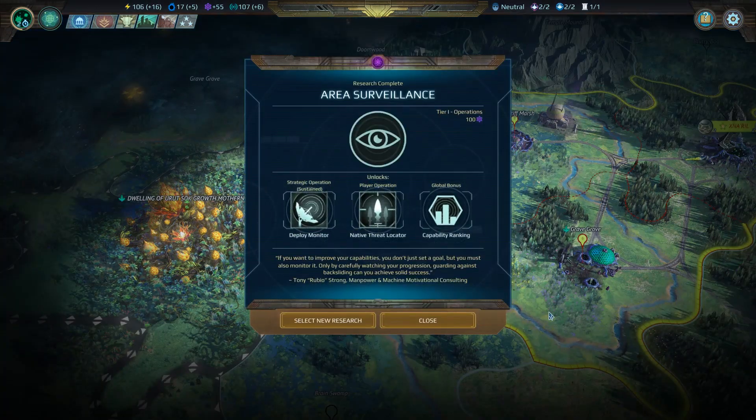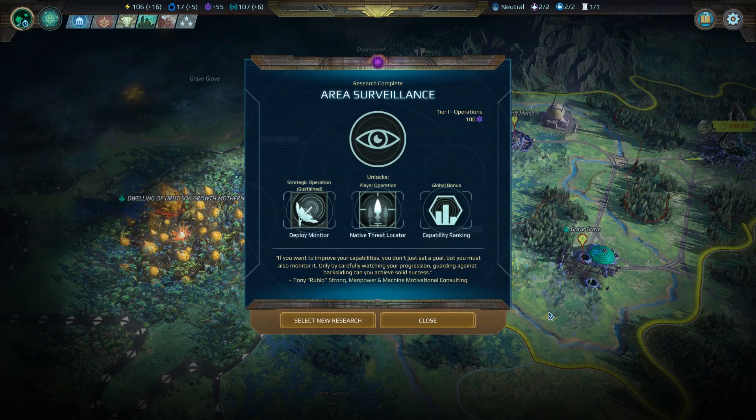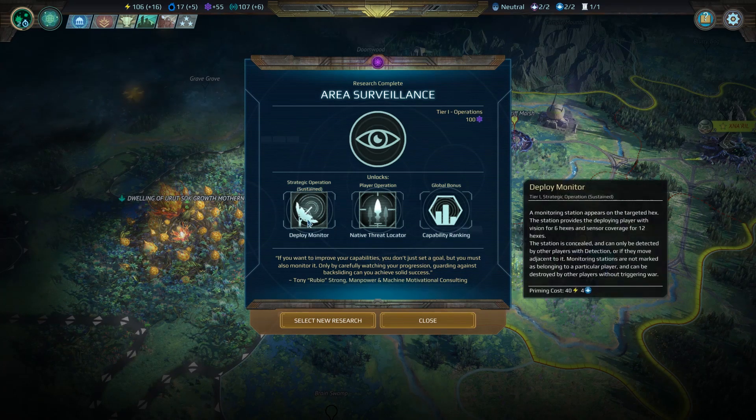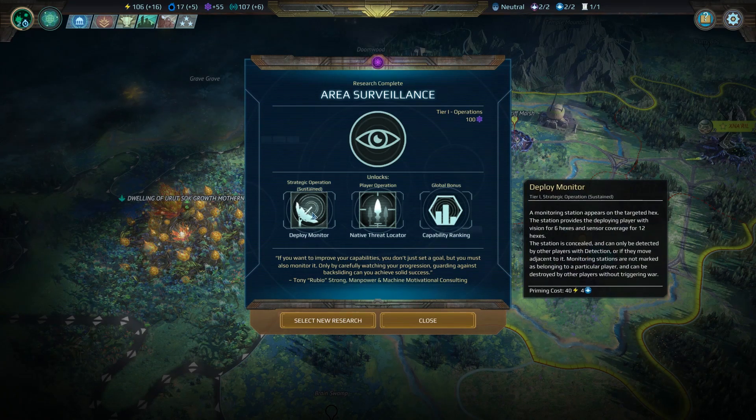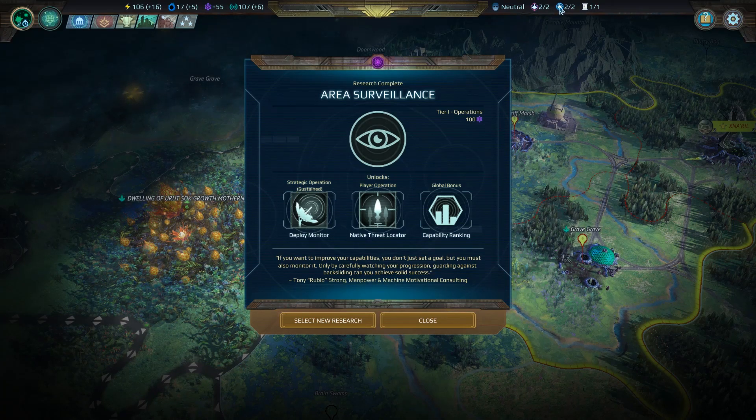Area surveillance: if you want to improve your capabilities, you don't just set a goal — you must also monitor it. Only by carefully watching your progression, guarding against backsliding, can you achieve solid success. Tony Rubio Strong, Manpower and Machine Motivational Consulting. So that gives us a strategic operation which is sustained — a monitoring station appears on the targeted hex. The station provides the deploying player with vision of the six hexes and sensor coverage of 12 hexes. The station is concealed and can only be detected by other players with detection, or if they move adjacent to it. Monitoring stations are not marked as belonging to a particular player and can be destroyed without triggering a war. So we can basically put a random monitoring station down on the map and keep track of things moving near it. I don't think we need to do that right now given that we don't actually have any other civilizations nearby. We only have two strategic operation points and it requires four, so it's not that useful for us.